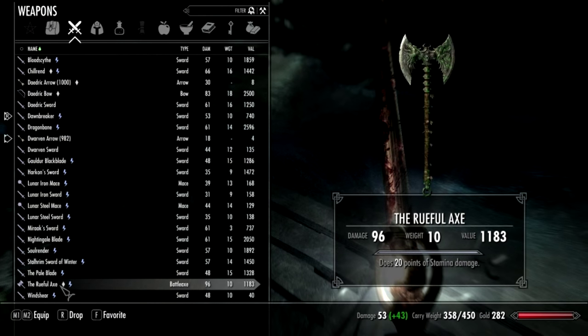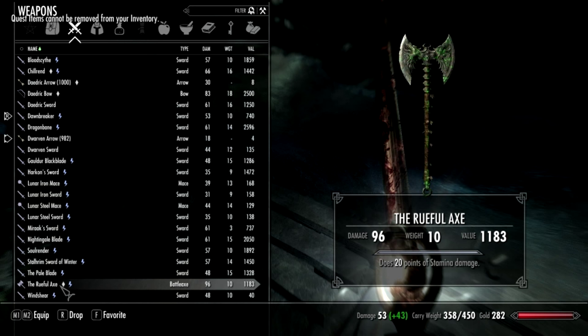First, the Rueful Axe, which does 22 damage a hit. Compared with the Daedric Axe that does 25 damage, the difference is that you can get the Rueful Axe a lot earlier. The Rueful Axe is enchanted to do 20 points of stamina damage to the enemy, which is pretty useful for getting past the enemy's block.